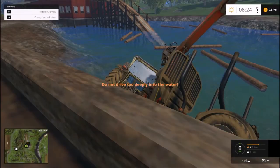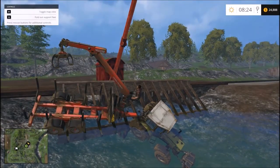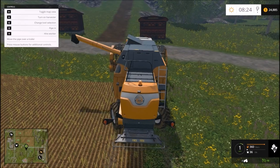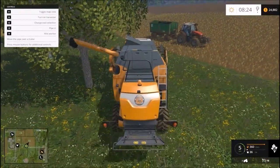Now the combine is done. It seems like every time I log back in, this trailer for some reason wants to fly somewhere. I don't know why that is. Every time I log in, my log loading trailer is somewhere else. There's a tree.